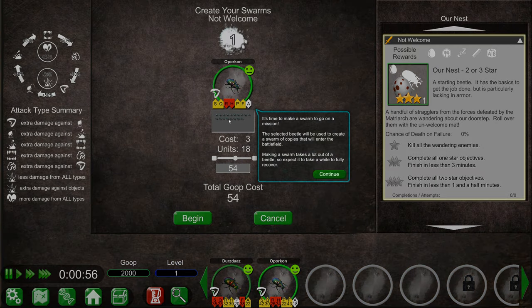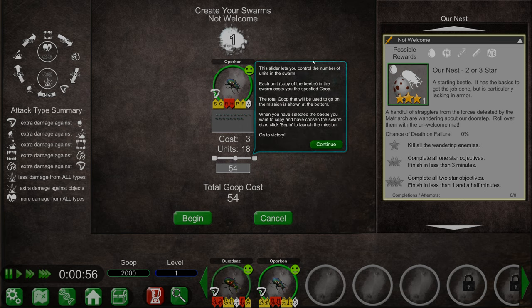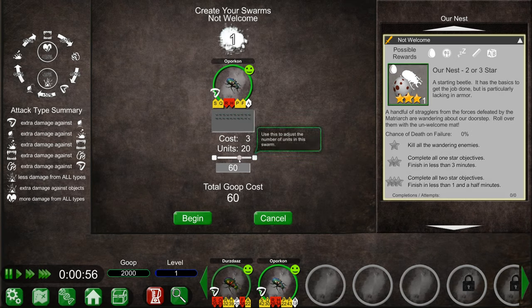Let's see how our beetles do. The selected beetle will be used to create a swarm of copies that will enter the battlefield. Making a swarm takes a lot out of the beetle, so expect it to take a while to fully recover. I need goop to be able to build a larger swarm. I have 2000 goop. Which beetle do we want to use - Dursdaz or O'Porkin? This guy seems pretty weak. O'Porkin - he's the boss.